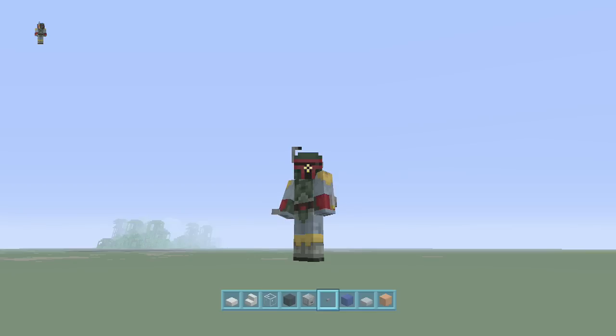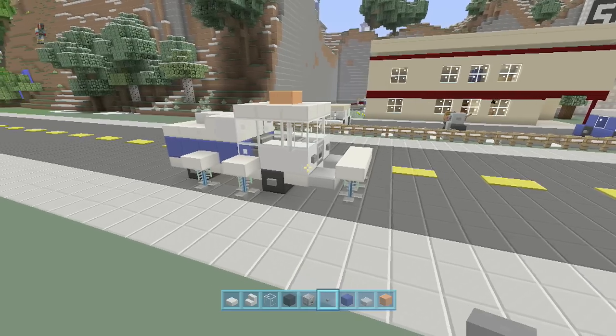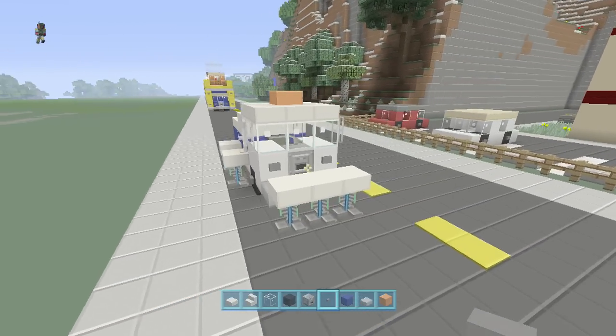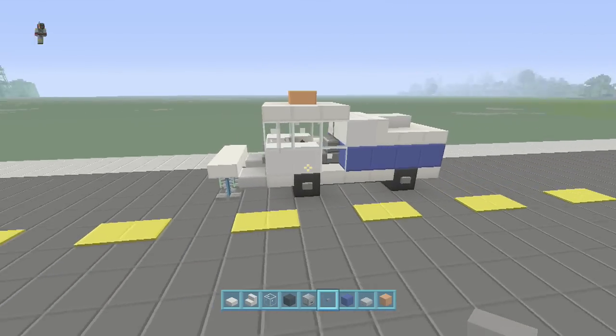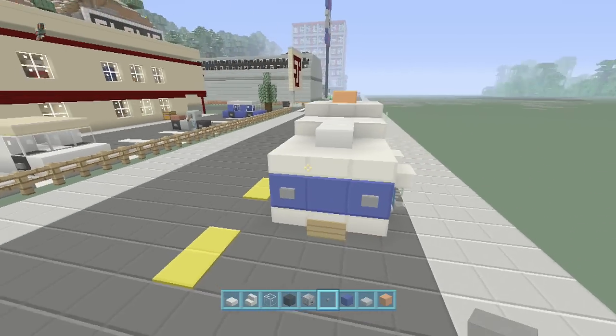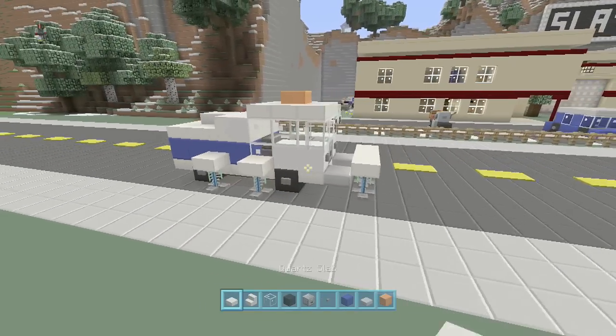Hello YouTube, and thanks for tuning in to Spanklevision. We are back again with another episode of Minecraft Tutorials, and today I'm going to be showing you guys how to make this really easy to build street sweeper, for a nice little addition to your modern city. This is just another quick design I came up with, I thought it looked really neat, and it'll add one more little layer of detail to any of your modern cities. And we'll get right to it — it's really easy to build.